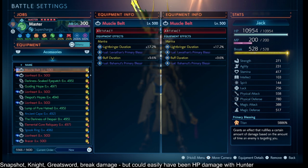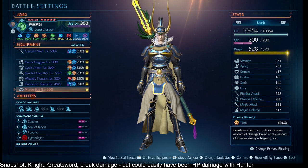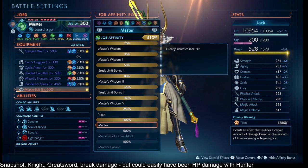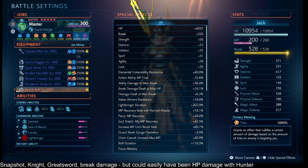I have badges for Leviathan and Bahamut, Muscle Belts, and Monk 400% — I'm sorry, forgot to mention that — to help out with the Sentinel, make the Sentinel a lot stronger.